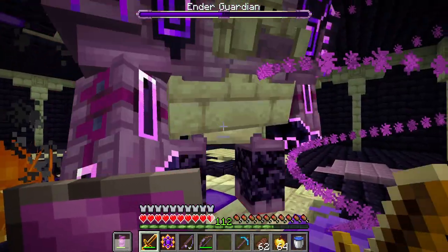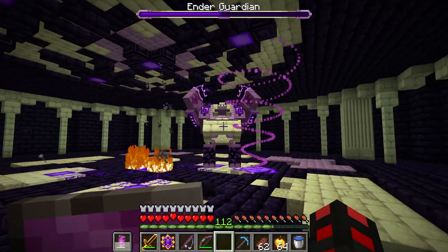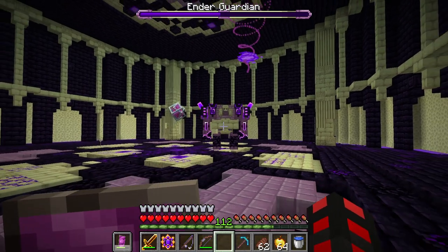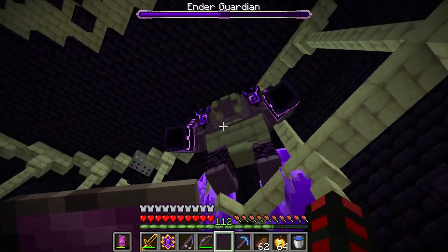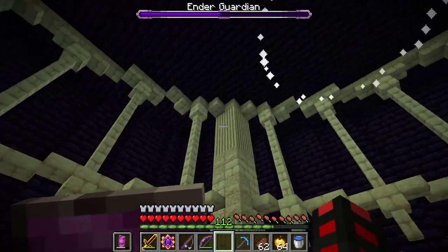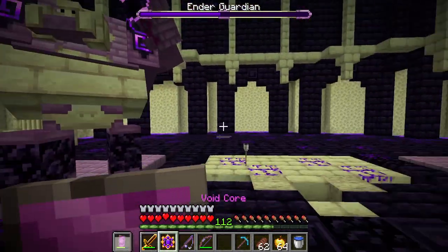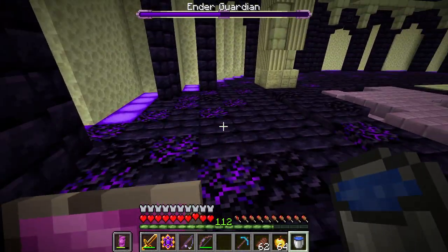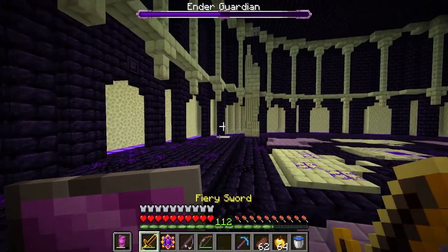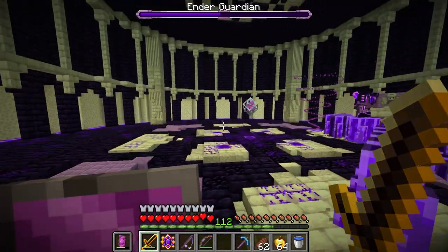Once you've dealt enough damage to it, its helmet will break, revealing that it's actually a glorified shulker. In phase two, it now has the ground slam which can be evaded by using the edges of the arena — however it is very, very damaging. But now there's a lot of room and you can potentially even dodge its gravity wells if you're running fast enough.